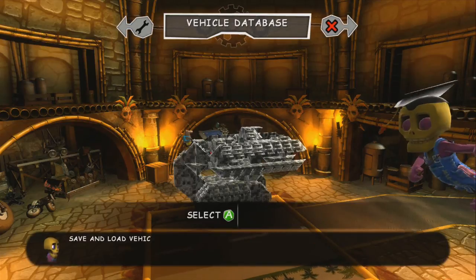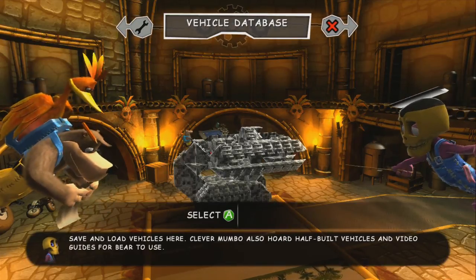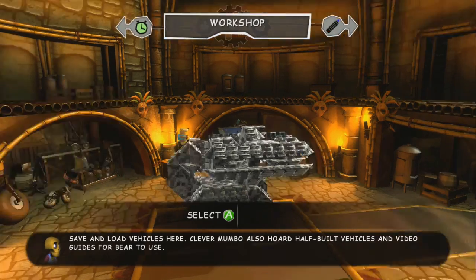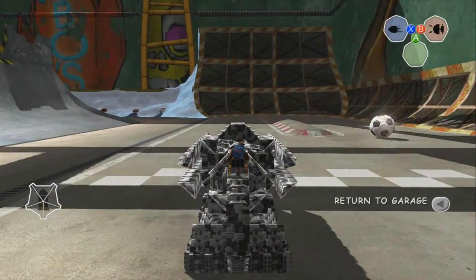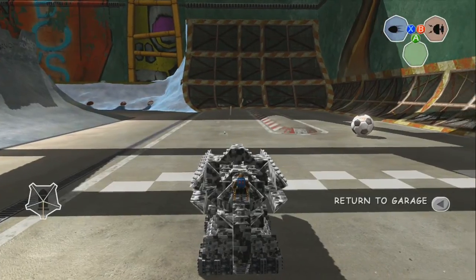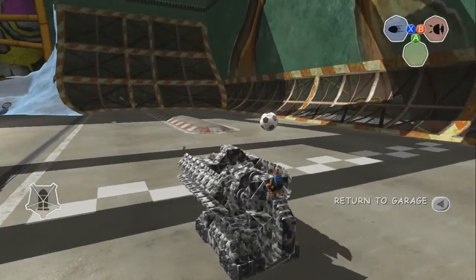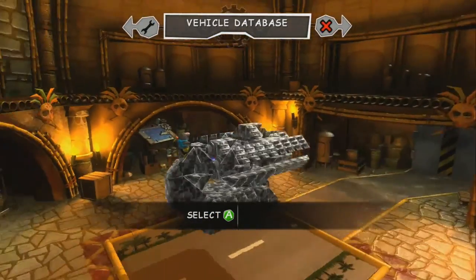Good morning guys and welcome to Banjo Engineering 102. I say 102 because we are revisiting the Gatling gun. As you know, before, the Gatling gun did not aim — it just sat here and spun around and shot, kind of bounced around a little bit. It didn't shoot that little soccer ball there. What if I want to hit that? Well, I have a solution.